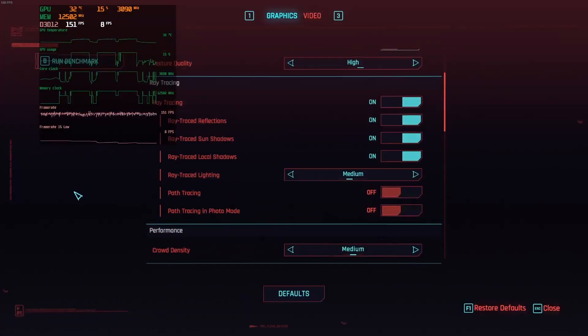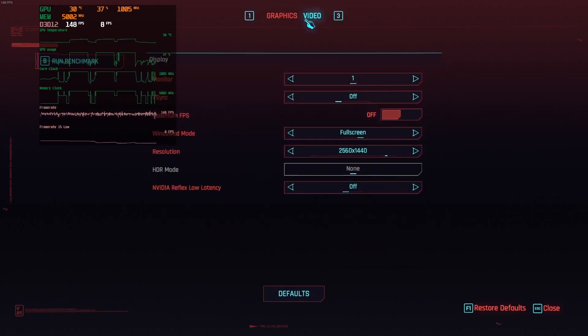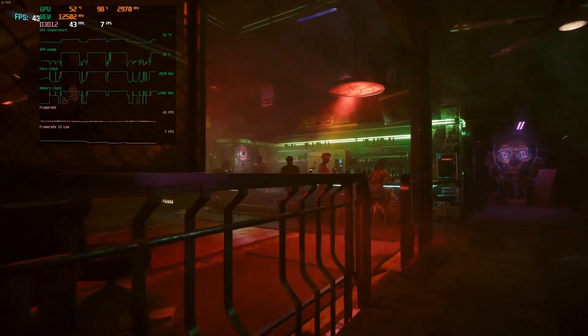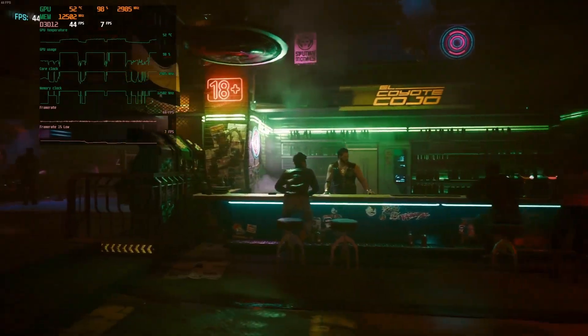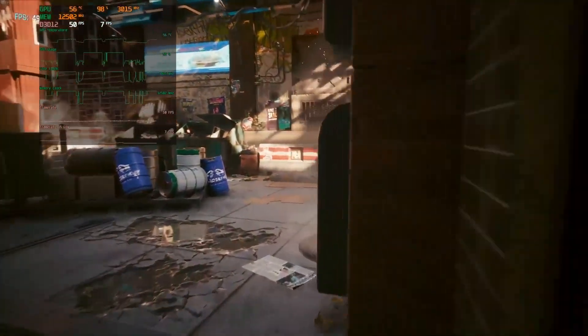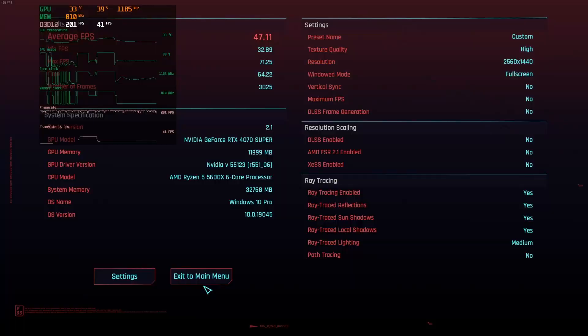Now we move on to Cyberpunk 2077. You can see the settings I used — ray tracing is on at medium, and DLSS is off. I did not run DLSS in any of the games wherever possible. You can see from running the benchmark it looks really good. It's running at 47 FPS stock, and when we overclock it we get about 51 FPS, which is fantastic. I play at about the same FPS settings on my 4090 at max settings and have no problems. I prefer playing at native resolution wherever possible.